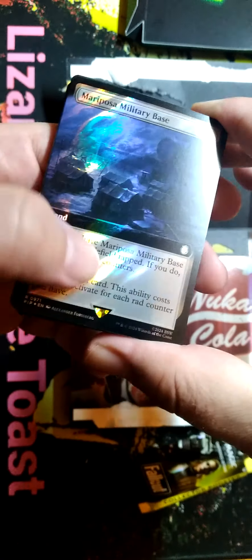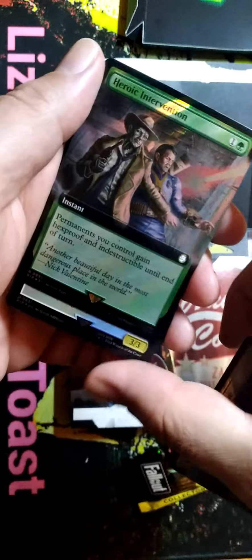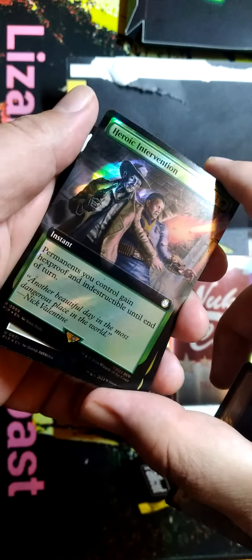Mariposa Military Base. So that is the Surge Foil treatment there. Oh, Heroic Intervention. Oh yeah. Very cool.